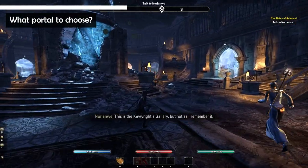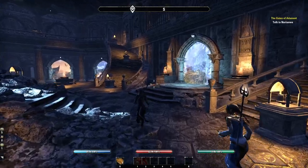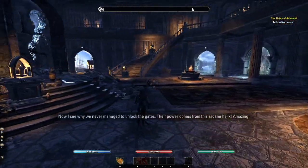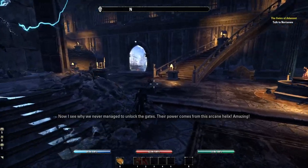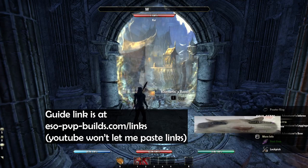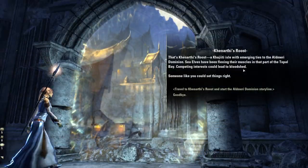You can interact with each portal to get a short overview of its story, but you are not locked into that area. A portal only places you in a zone; you can travel freely right after. Use this guide if you want to complete quests in chronological order. Otherwise, pick whatever seems cooler — you will not lose anything but some continuity.